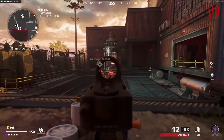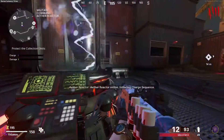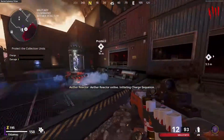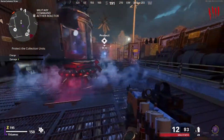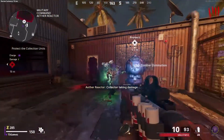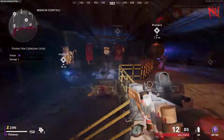In order to start the sequence we actually have to activate the power. This is done by going to all three generator locations located around the map. One is the military command — that's probably the first one you'll go to once you go into the main part of the map. The second one is the mission control generator and the third one is the data center.